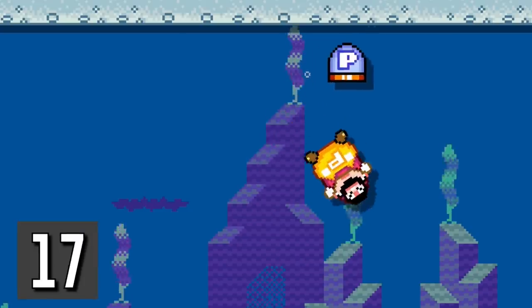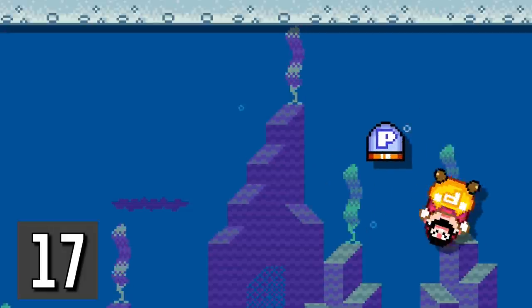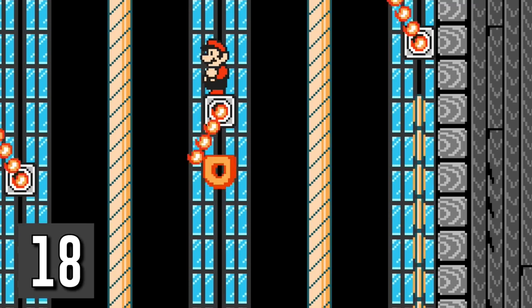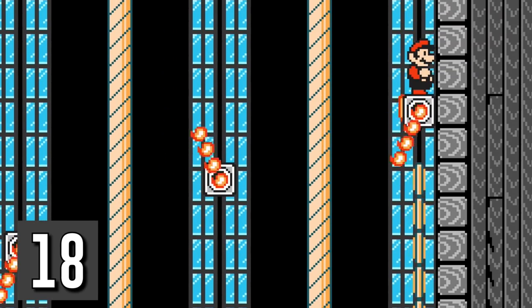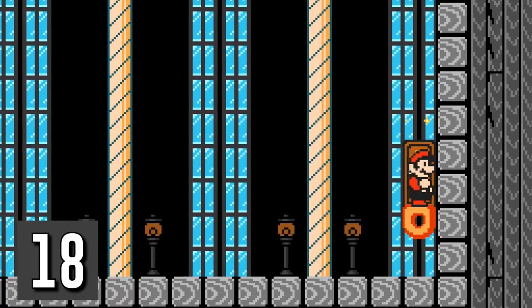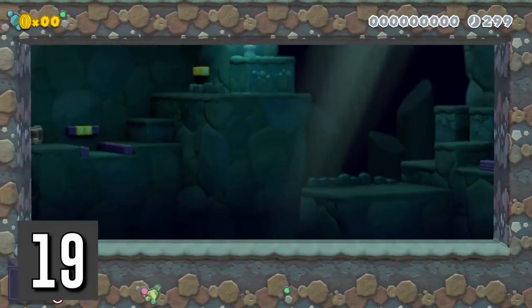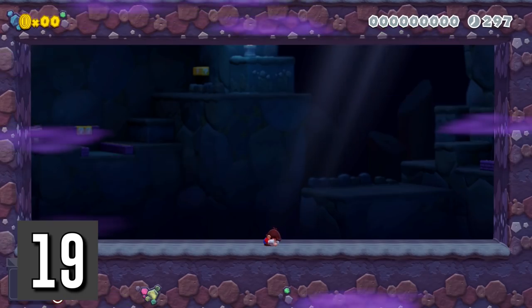Balloon Mario can transport a P-switch on his body without activating it if it's already in the air. Donut blocks can be hidden behind fire bars, and they will still fall. Attach the doom, glory, honk honk, or baby sound effect onto Mario, and he will activate it every time he crouches.